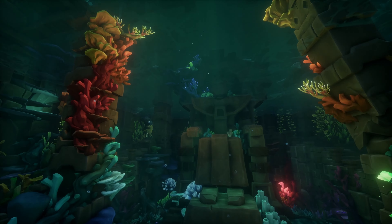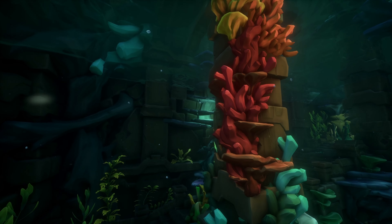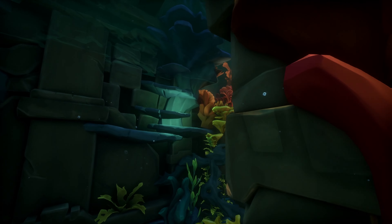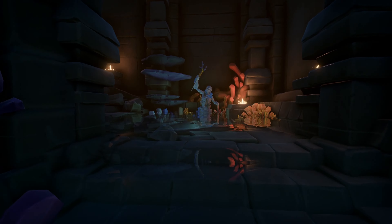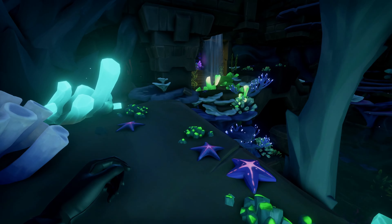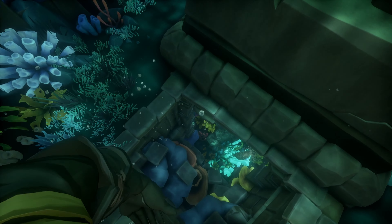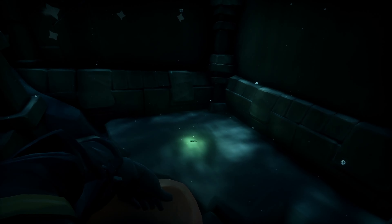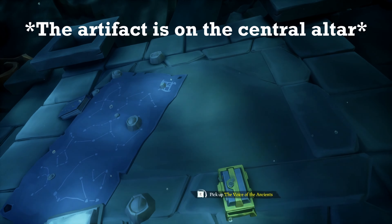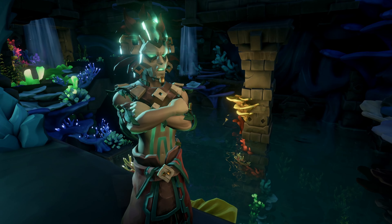Swim to the passage on the left side of the main room, opposite the horn statue. Before you go up the passage, read the fourth tablet which is on the blue coral to the left of the stairs. Head up, speak to the priest, and complete the floor tile puzzle as you normally would. When the final room opens up, swim down and read the final tablet at the back right of the room, then take the artifact to the priest. Now you can return to your ship.